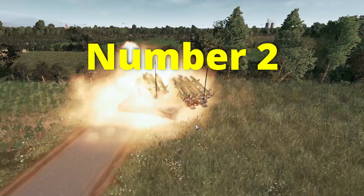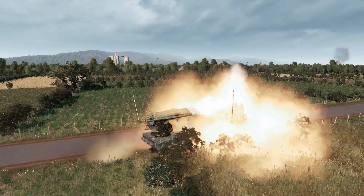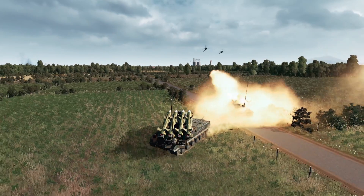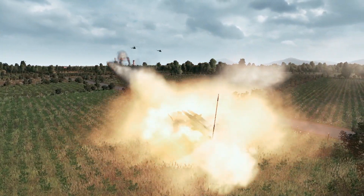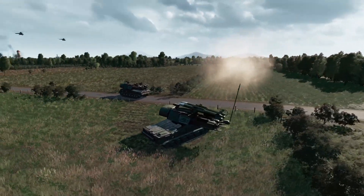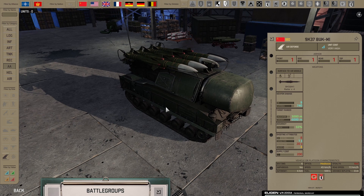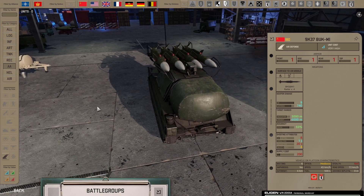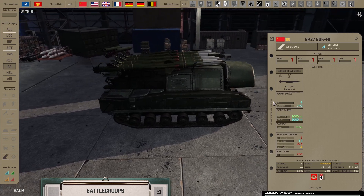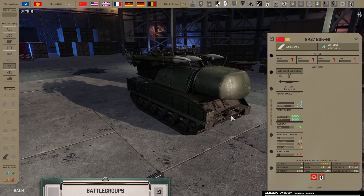Spot number two is the 9K37 Buk M1, a long-range AA system used since the early 80s and seen in action in the Georgian War where it shot down some Russian attacking planes, in Syria, and in the current conflict in Ukraine. It has the longest range missile in the game - 6,000 meters against aircraft and 3,000 meters against helicopters, so it can hit outside of helicopter max range. It deals 9 damage per hit, one-shotting 8 hit point helicopters, and also one-shots some planes that were reduced in hit points, like the Mirage 3, which has become much scarier to use as the French because the first hit from a unit like this and they're just gone.